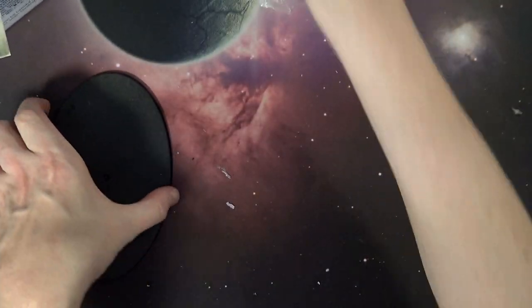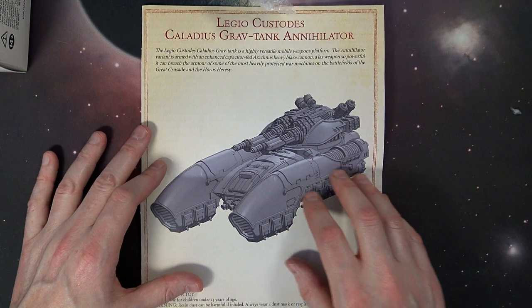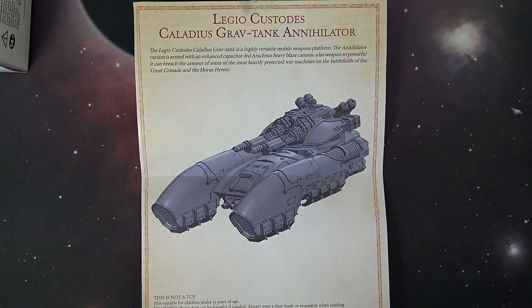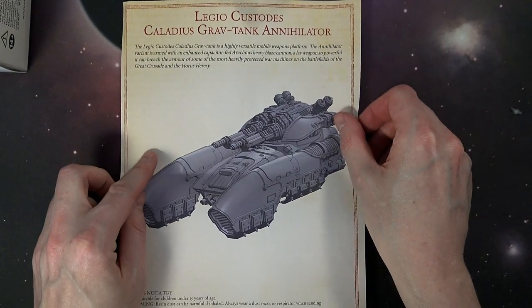If you didn't catch our first unboxing video, you can get a feel for how this one goes together. It's literally the same except for the armament — it's got the Arcanus Heavy Blaze Cannon instead of the Illustrious Accelerator Cannon. Very similar weapon to what comes on the Sicaran battle tank.